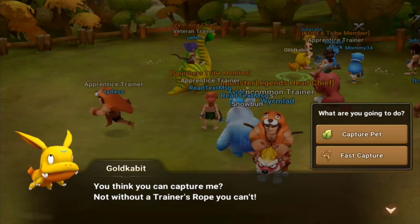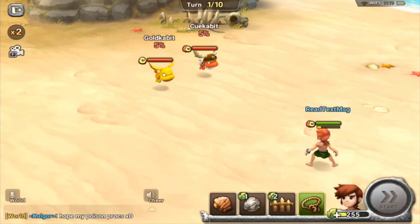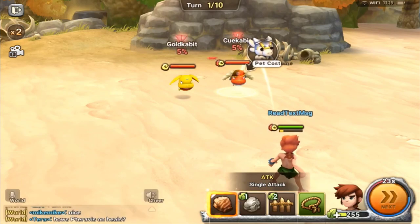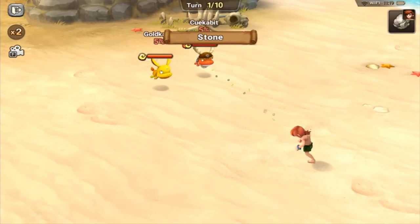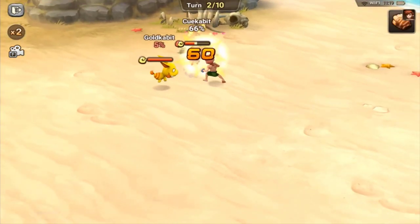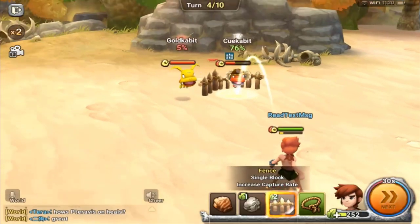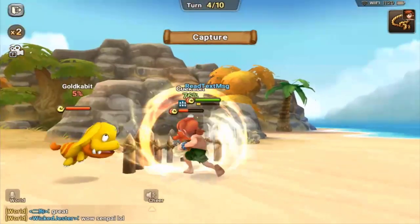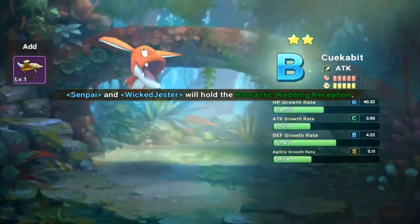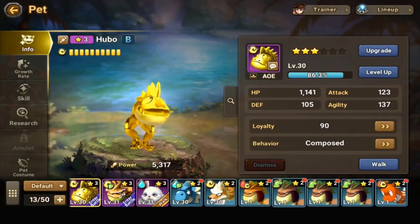The third tip is capturing pets. When you're lower level they won't be as strong, but here's a good example — this Kukabit has a costume, so I'll attack it first to lower its HP, then block it from escaping and capture it. The reason you want to capture pets, costume or not, is so you can dismiss them and get pet coins.